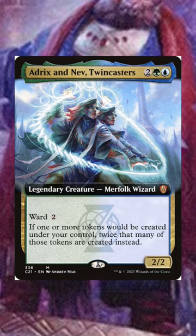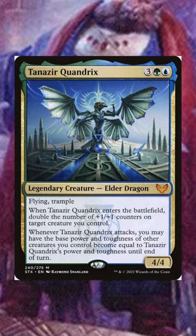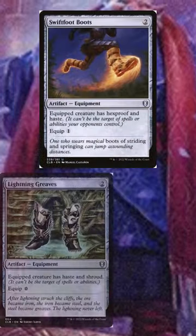Let's trade out those kill-on-sight commanders for more unassuming counterparts. Adrix and Neve — let's trade them out for Tanezer, Quandrix. This will essentially give you a Craterhoof Behemoth in the command zone. The important part to this strategy is making sure you have haste so you can attack with Tanezer the turn it comes down.